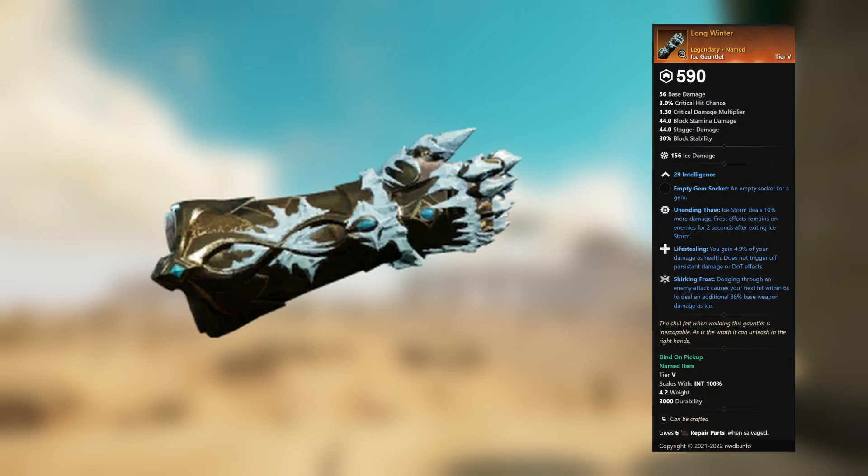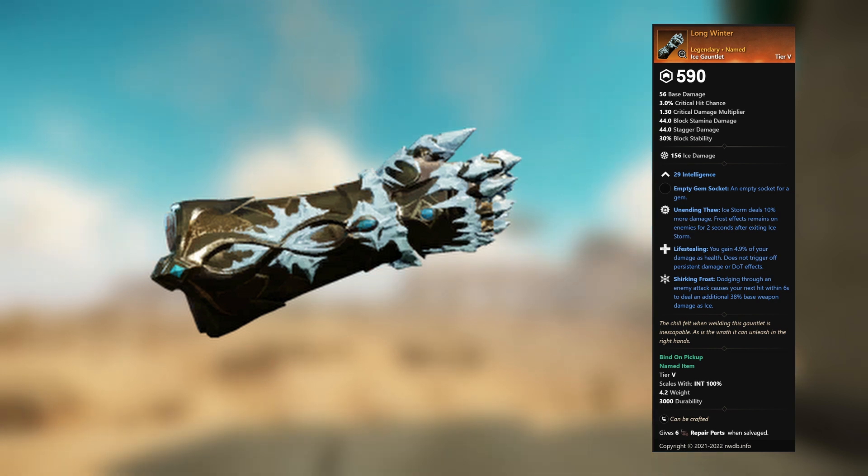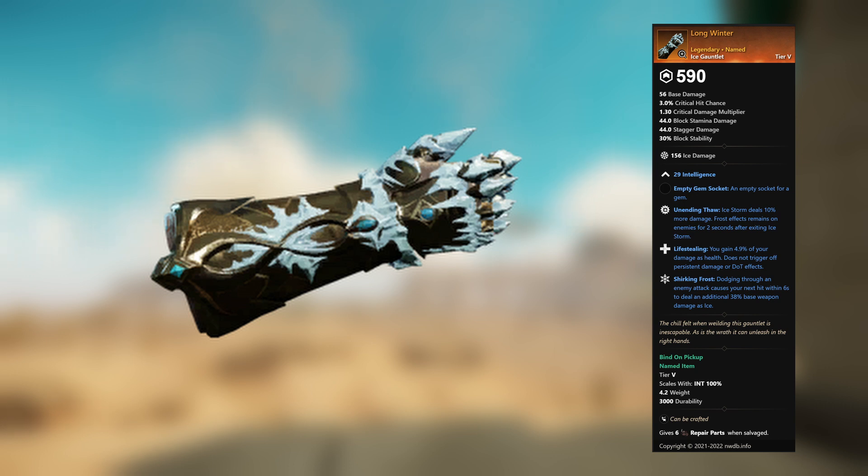Long Winter — legendary unnamed ice gauntlet. 29 Intelligence, empty gem socket. Unending Thaw: Ice Storm deals 10 percent more damage; frost effects remain on enemies for 2 seconds after exiting Ice Storm. Life Stealing: you gain 4.9 percent of your damage as health — does not trigger off persistent damage or DoT effects. Shirking Frost: dodging through an enemy attack causes your next hit within 6 seconds to deal an additional 38 percent base weapon damage as ice.